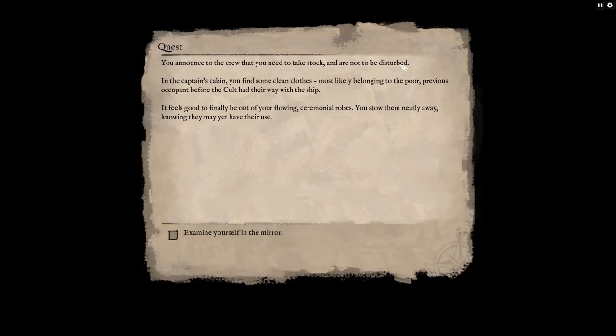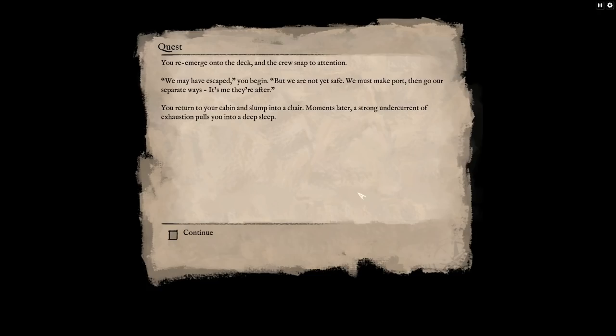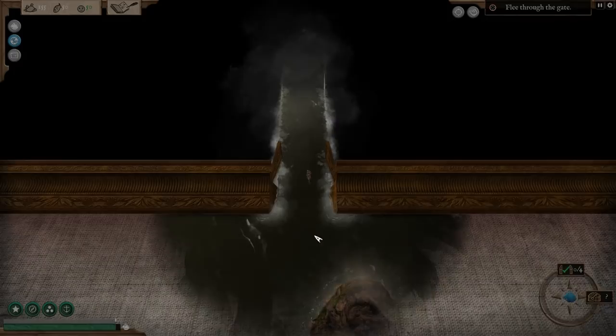You announced to the crew that you need to take stock and are not to be disturbed. In the captain's cabin you find some clean clothes — most likely belonging to the poor previous occupant before the cult had their way with the ship. It feels good to finally be out of your flowing ceremonial robes. You stow them neatly away, knowing they may yet have their use. Captain Elation it is. You reemerge onto the deck and the crew snap to attention. 'We may have escaped,' you begin, 'but we are not yet safe. We must make port, then go our separate ways.'